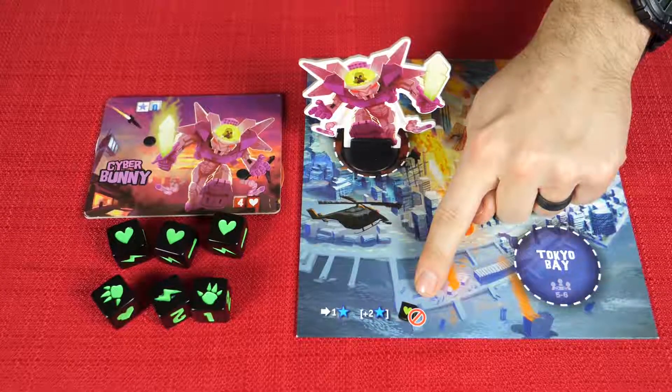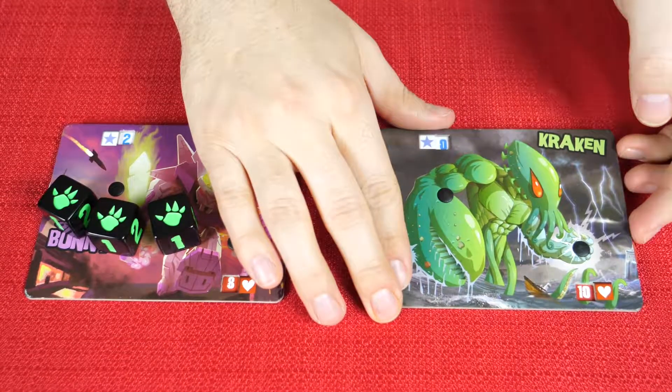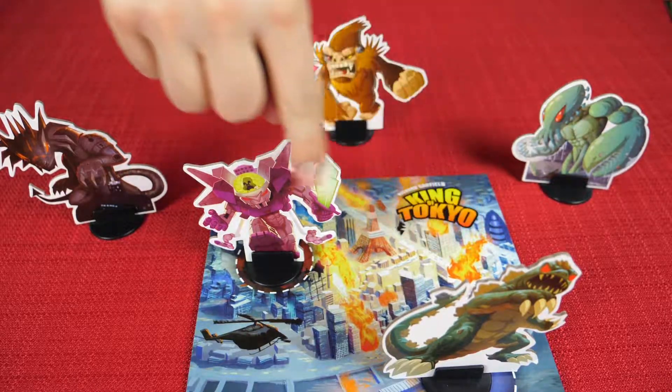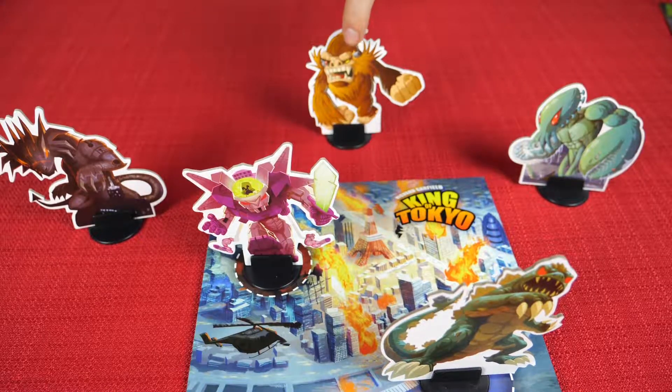One other thing to note: while you are inside Tokyo, you cannot heal any hearts. Certain cards will give you health back, and those cards can still be used inside of Tokyo. For every attack symbol you roll — that's the hand — you'll deal 1 damage to monsters who are not in the same place as you. So if you are outside of Tokyo and you roll an attack symbol, you'll deal damage to monsters inside of Tokyo. If you are inside Tokyo and you roll attacks, you'll deal damage to all monsters outside of Tokyo.